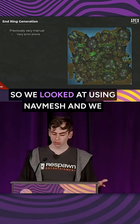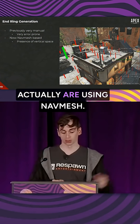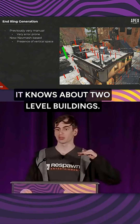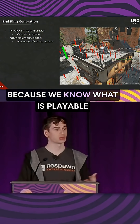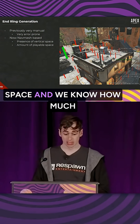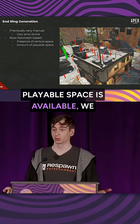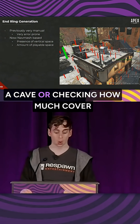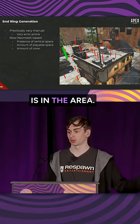So we looked at using NavMesh, and we actually are using NavMesh. NavMesh knows about the presence of vertical space — it knows about two-level buildings because we know what is playable space and how much playable space is available. We can make sure that you're not crammed into a tiny part of a cave, and we can check how much cover is in the area.